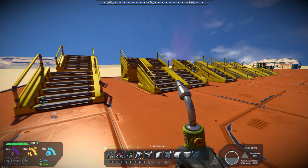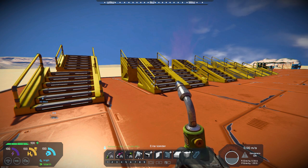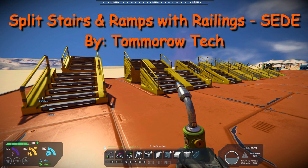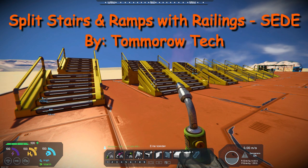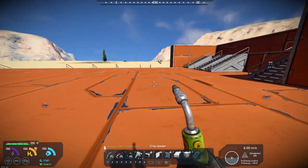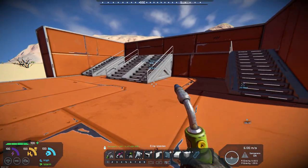Hello, all you space engineers out there, Commander Kingfish here, and it is Mod Wednesday. Today's mod is a variation on a mod that I had highlighted a couple of weeks ago. It's called Split Stairs and Ramps with Railings, S-E-D-E, and it's by Tomorrow Tech. The mod I highlighted two weeks ago was Full Stairs and Ramps with Railings.